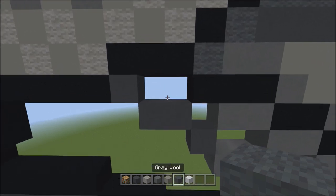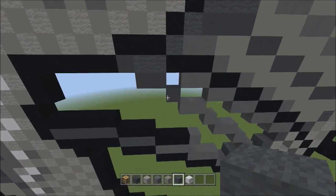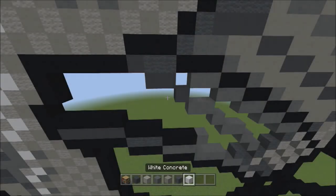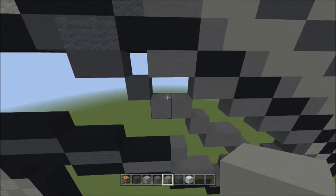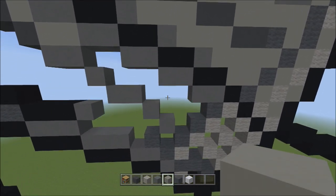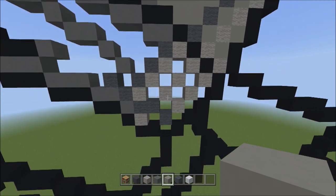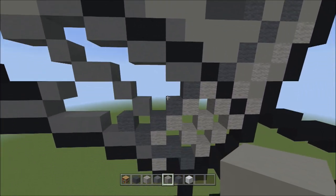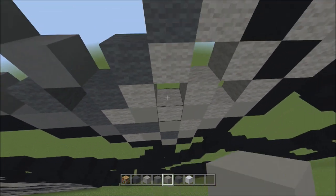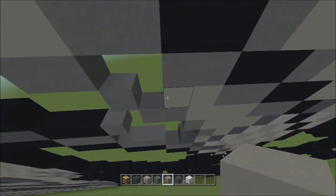Switch to gray wall and fill in this empty space with gray walls. Then switch to light gray concrete and fill in these two empty spaces here, then head over to the right and fill in all of these little single empty spaces — including this one — with the light gray concrete. Let's fill those in right now, also filling this space. I'll fly back so you can see it should look exactly like this.